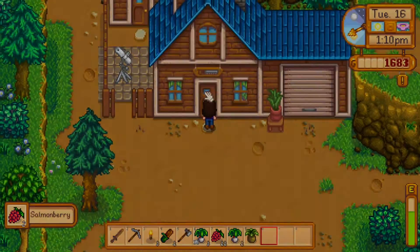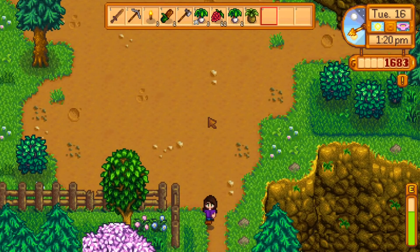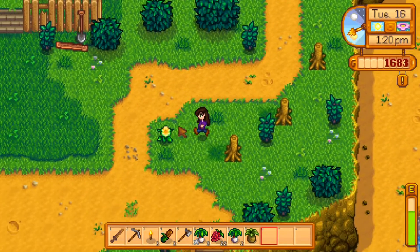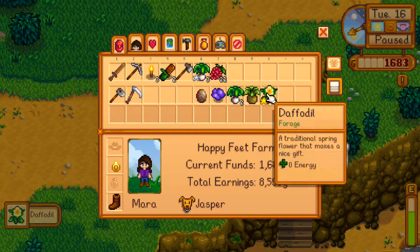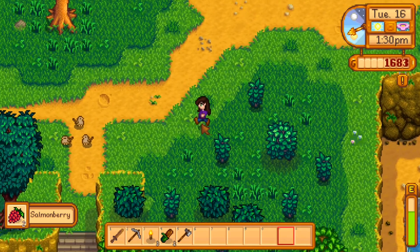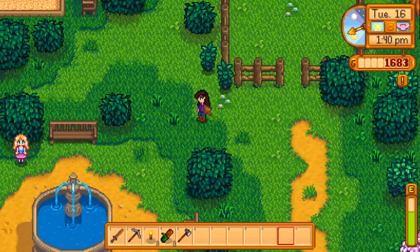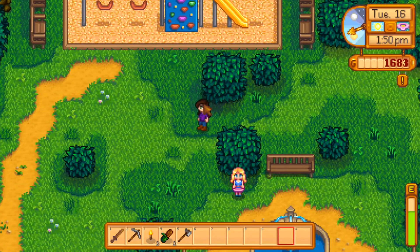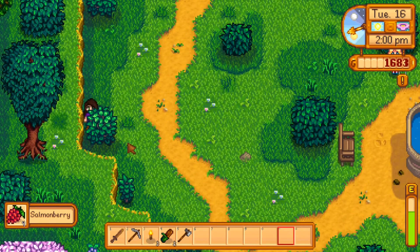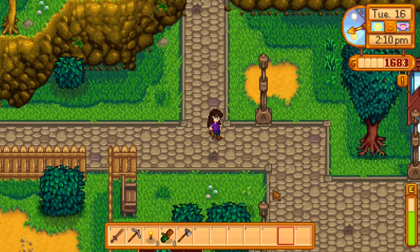Since we are here, let's go ahead and see — oh, Robin is not here. I want to check how much the house upgrade costs; I think it's around 10,000 gold, but I just wanted to make sure. That's something I really want to get working on pretty soon. Okay, let's put all these items away, get all the berries, and let's go to the beach.